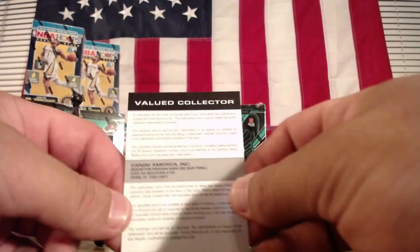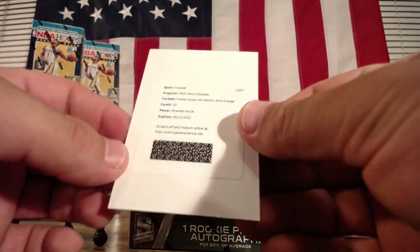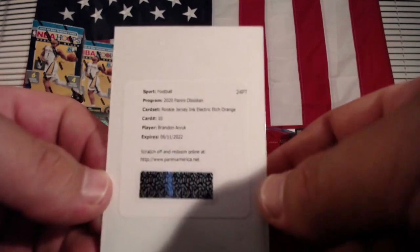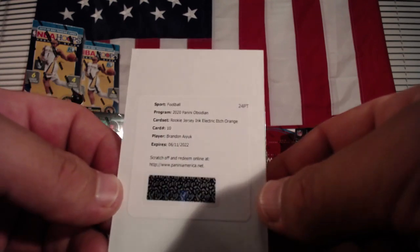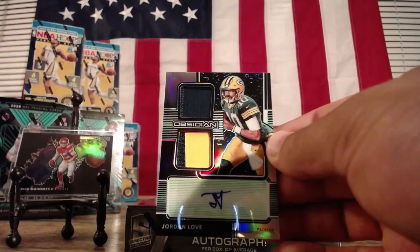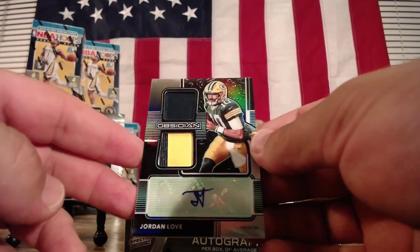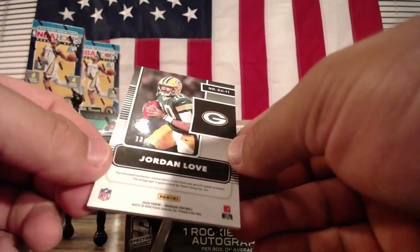What's it going to be? Wow — Rookie Jersey Inc, Electric Edge Orange, Brandon Aiyuk, 49ers. Great card, this is a nice one. Jordan Love Emerald. Two-color patch on the bottom, three of 50.